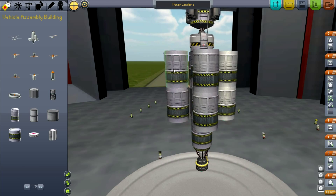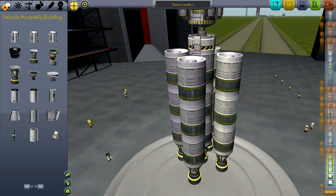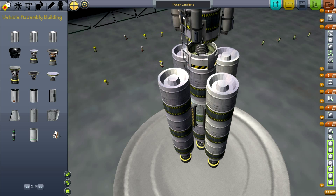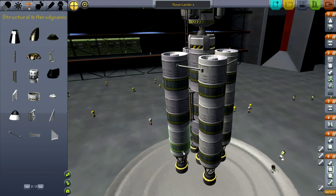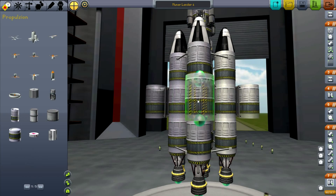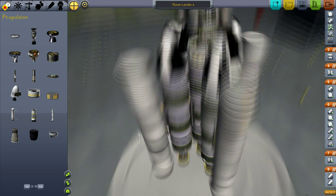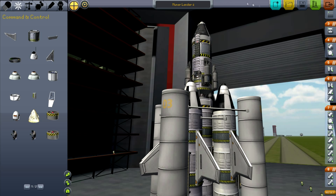As we can see, we need a lot more power — so four more engines should do it. Change the staging up, move the rockets back around, add some support because it was wobbling before. That spinning was caused by the parts twisting. Going to add some more solid boosters because they were very effective before. Some wings for stabilisation. And let's go.